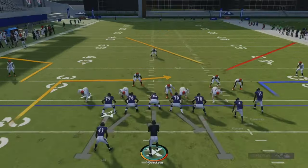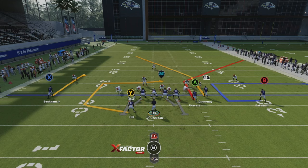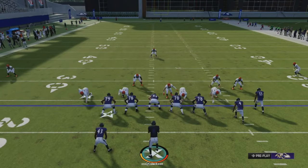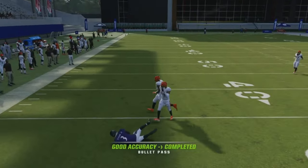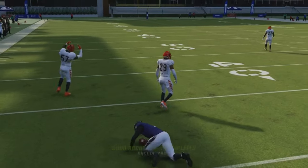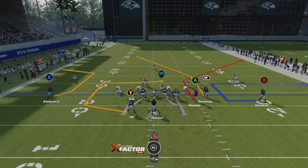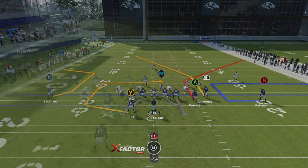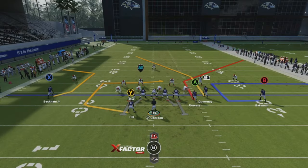You definitely have three go-tos and then you also have the post. Normally what I like to do — if I know it's man coverage I hit them once going to the corner route, they're trying to favor that, so maybe they got a safety over there. We're gonna go ahead and set up a curl route. It's just a timing throw — once he's like two steps away before he cuts, that's when you're gonna throw it and you can easily beat man coverage.